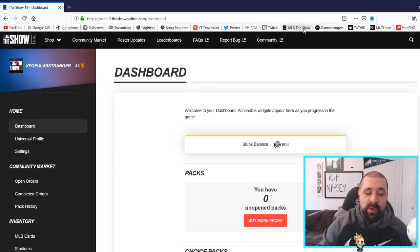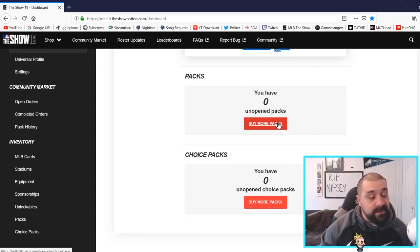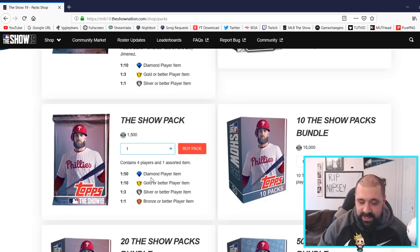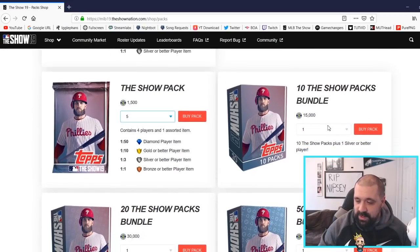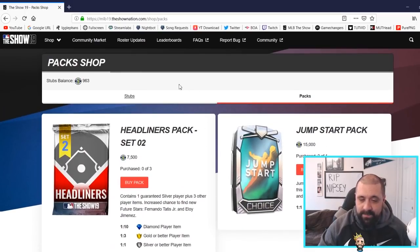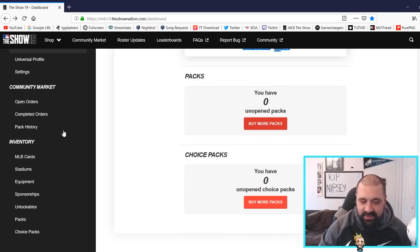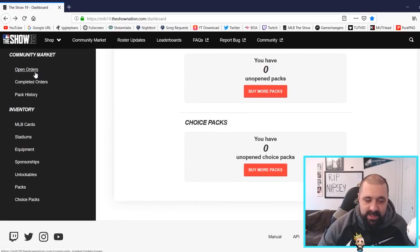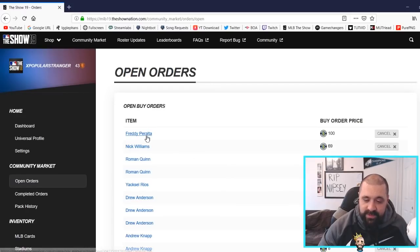The dashboard is really nice because it shows your stubs balance and how many packs you have to open. You can also open packs from this website — if you click Buy Packs it brings you right to the store where you can buy packs, bundles, even five or fifty-pack bundles at a time. Back on the dashboard you can see your community market open orders, which match what's on console. You can easily cancel them, and you have a completed orders section showing your history — right now I'm buying cards for low amounts and trying to sell them.